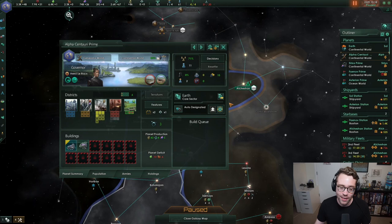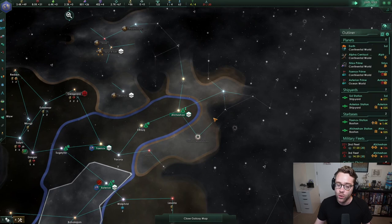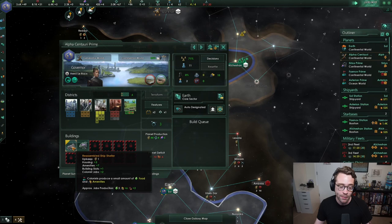I'm sending another science vessel to explore because you can see the Spirit Katah's border fading out into space — they own systems we've never found. Going in that direction we'll see the full extent of their borders. Meanwhile, I noticed an icon on Alpha Centauri — a little up arrow — which means we can upgrade our capital building.